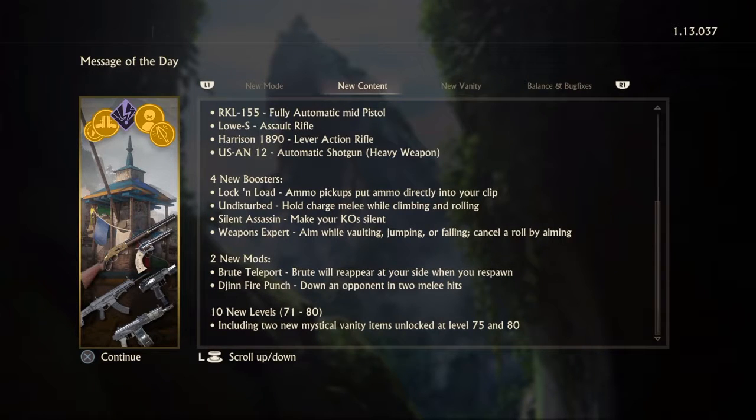So it's kind of like command with a twist. We're going to be playing that now, so we'll check that out ourselves. New content: the RKL-155, fully automatic mid-pistol. We're going to have to do a pistol challenge on it. The Low-S, another assault rifle. Harrison 1890, it's kind of like the Frontier Rifle from The Last of Us, a little bit faster though. USAN-12, automatic shotgun, which is a heavy weapon, and let me tell you, that thing absolutely shreds.